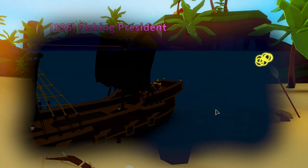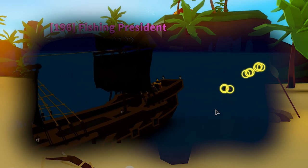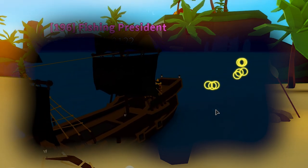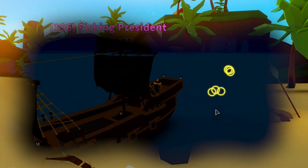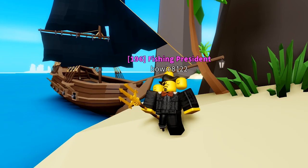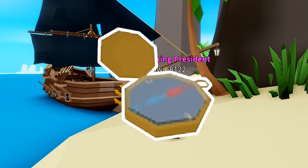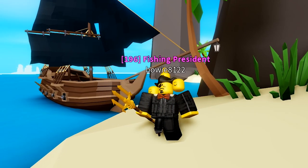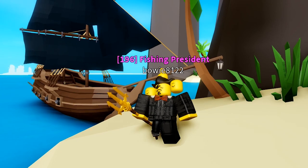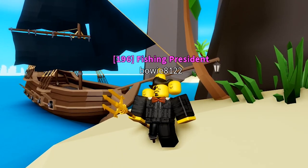The base damage of the Trident gets increased to 800 damage using the Pirate Ship, and the critical strike? 2,400 damage — even 3,400 damage. Using the Pirate Ship in combination with, for example, the Trident and the Creature Finder gives you, without a doubt, the best damage in the entire game and the quickest way to farm creatures.